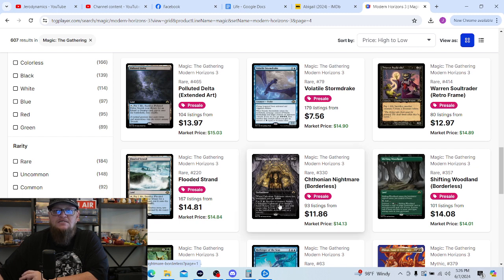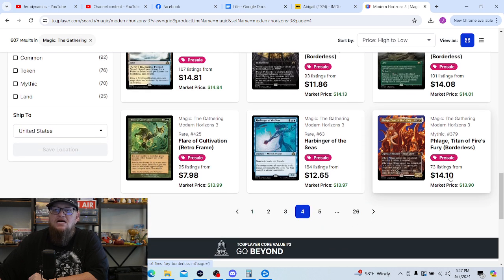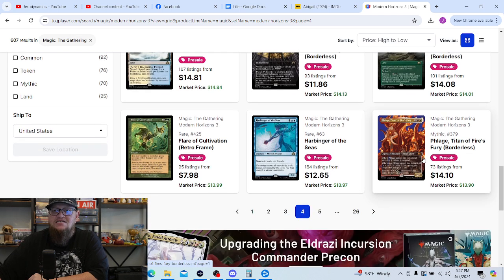Chitonian Nightmare — same thing; an Energy deck with black in it would need a commander for me, so not really something I'm looking to pull. Shifting Woodland borderless — this is the version I'd like to pull. Harbinger of the Sea is definitely a card that would be cool to have, but kind of like Winter Moon I just don't see myself playing that style of card very often, so not really a high priority. Flage Titan of Fire's Fury — that's one of the profile cards I actually like, so I wouldn't mind pulling this one.